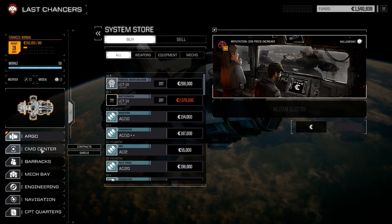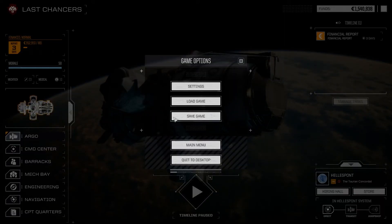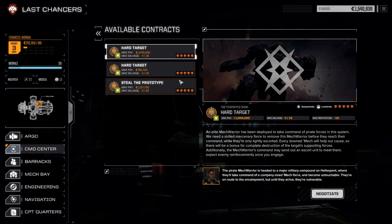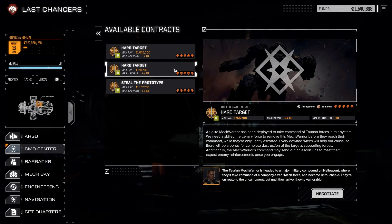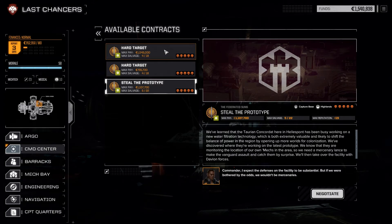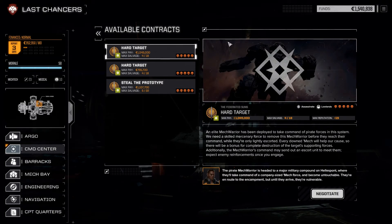Let's look at our contract situation. We've got some options — would we like to do five skulls, five skulls, or five skulls? A hard target, two hard targets, and a steal-the-prototype — basically two assassination missions — or capture base. This one pays better, so I guess we'll go with this one.